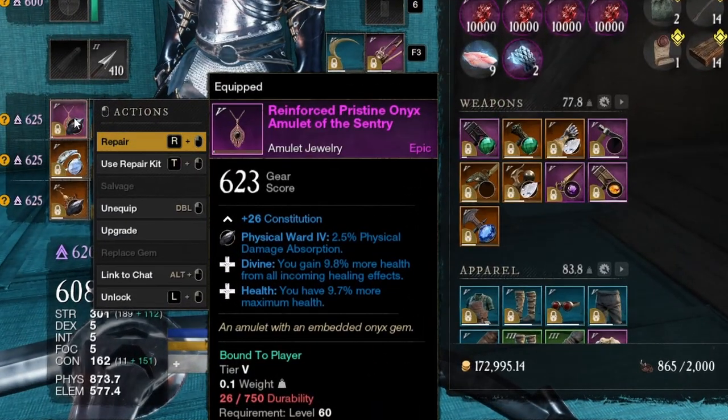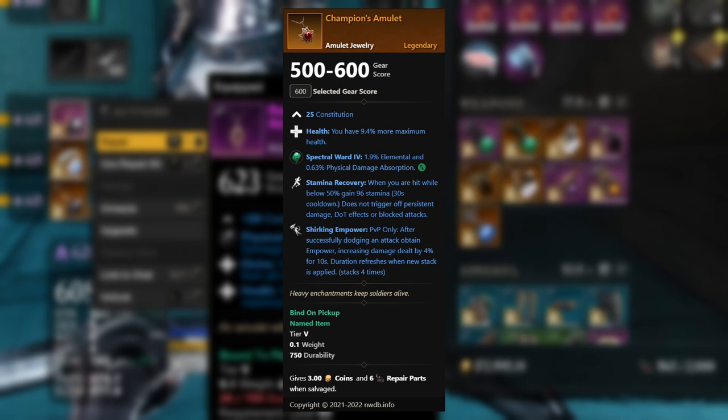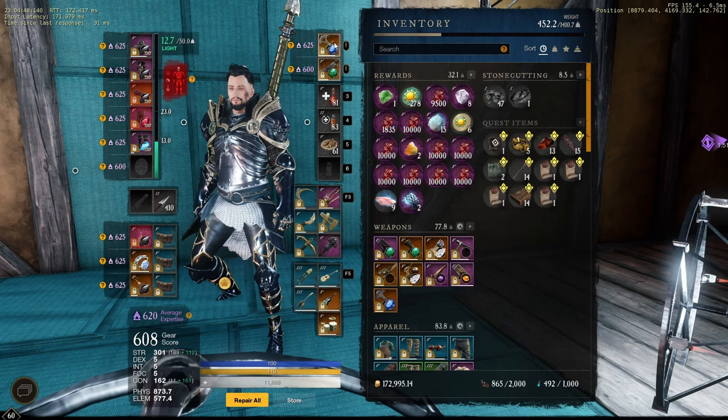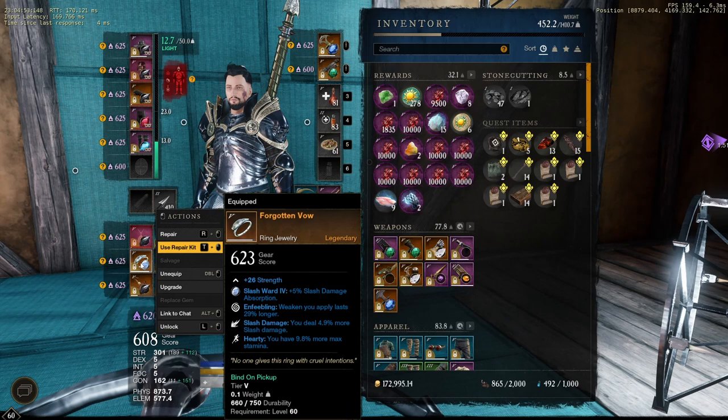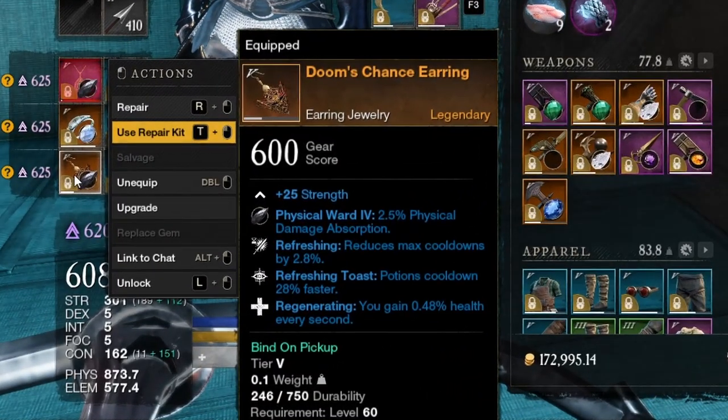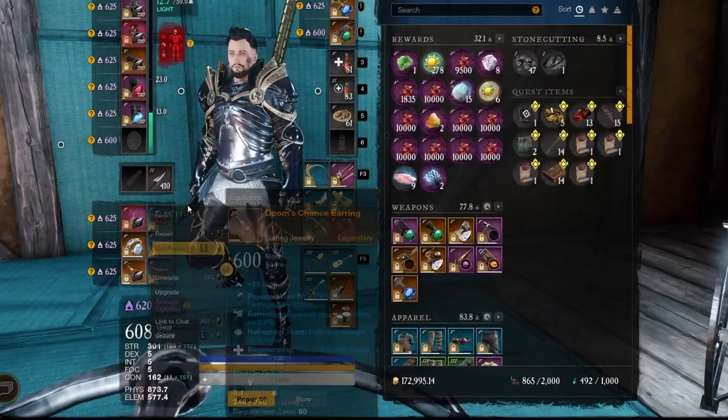For my amulet I have divine and health — I'll probably switch to the champion's amulet for more damage. I use the Forgotten Vow ring which gives enfeebling, synergizing with my greataxe's enfeebling maelstrom to increase its duration. For my earring I have Doom's Chance with refreshing toast and regenerating — refreshing is really good.